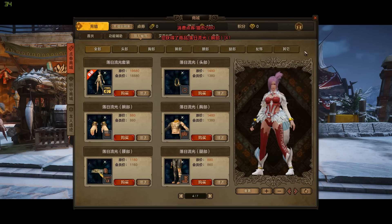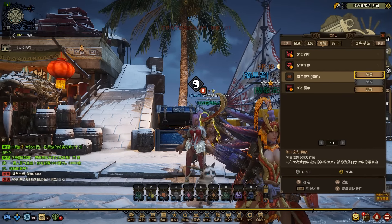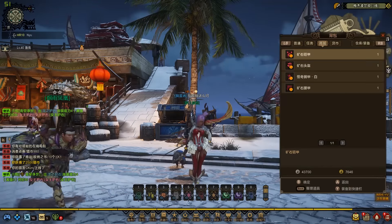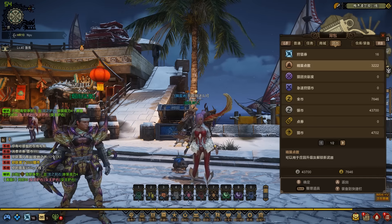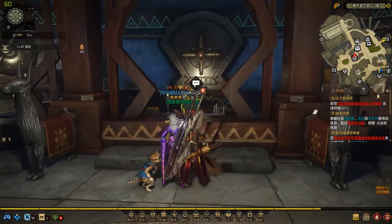I discovered a few days ago that you can get those armors with golden zenni. As you may have noticed, most of the money you get is silver zenni, but you also get golden zenni. We're going to trade golden zenni for gold coins, and I'll be showing you now how we can do this.